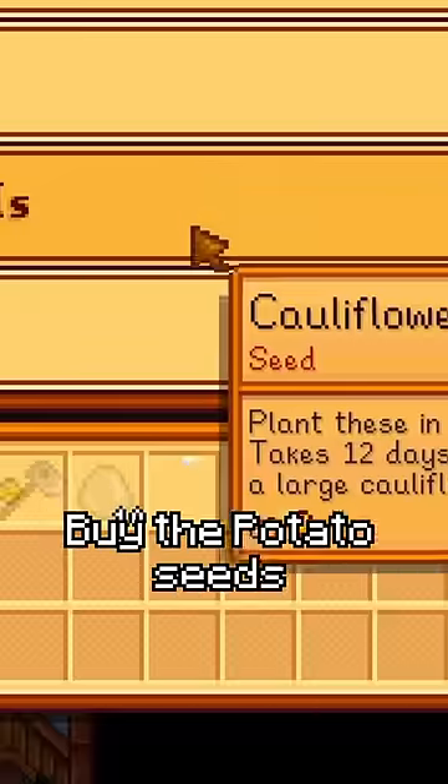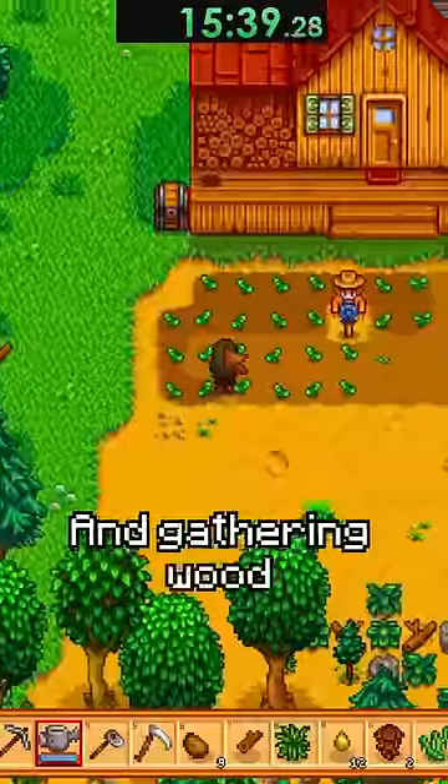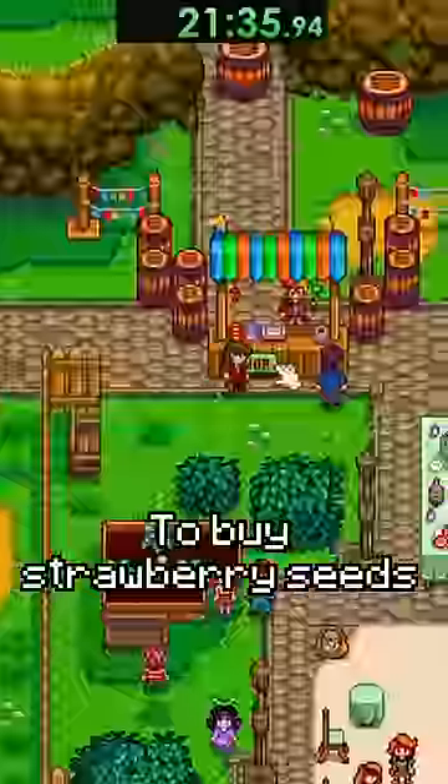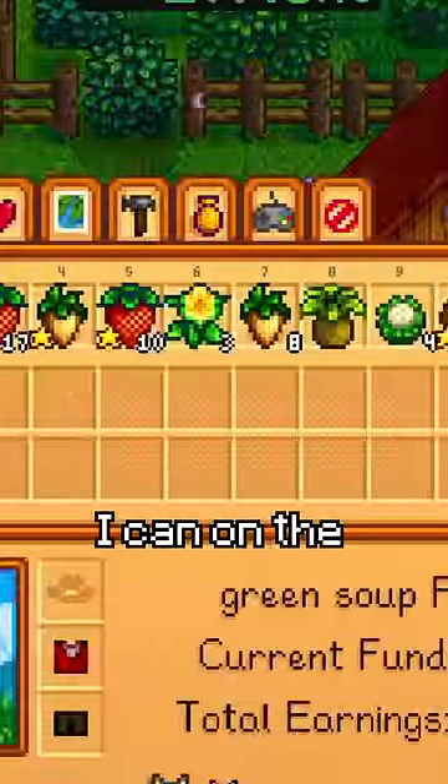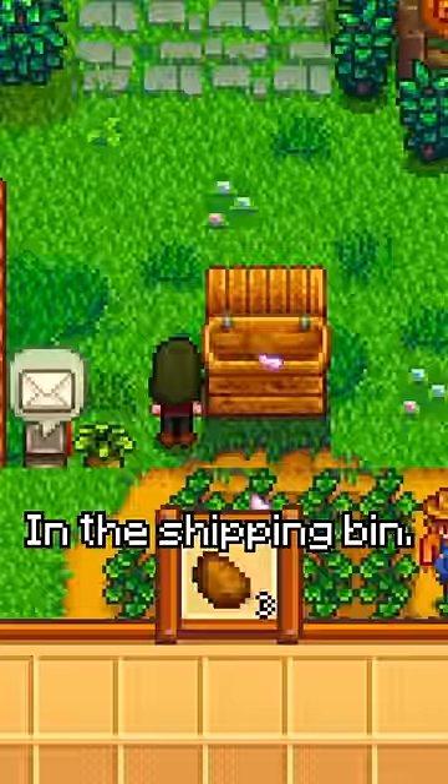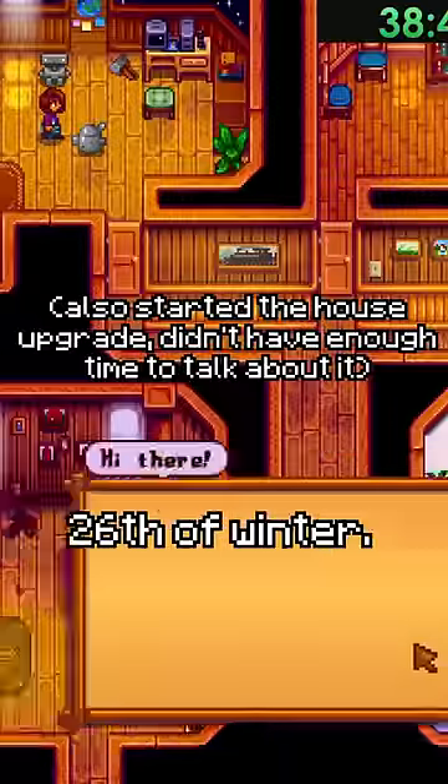I also got it all in time to get back to Pierre's and buy the potato seeds I needed from him. After farming and gathering wood for a bit, I sell everything to buy strawberry seeds on the 13th. After doing a bunch more farming, I collect everything I can on the 28th of spring and put it all in the shipping bin, then start sleeping and chopping trees until the 26th of winter.